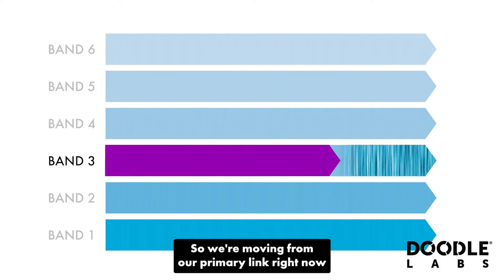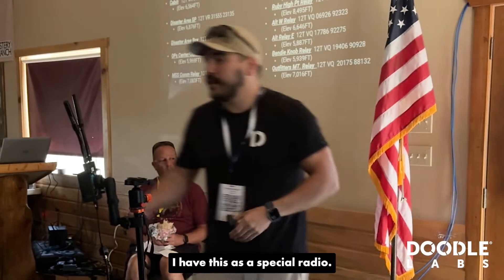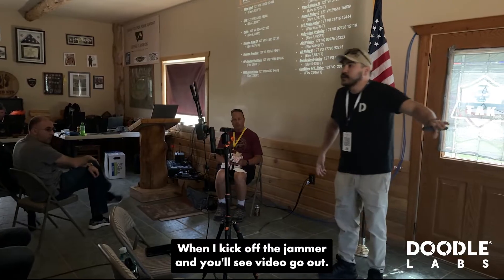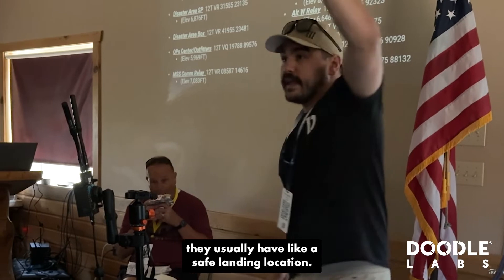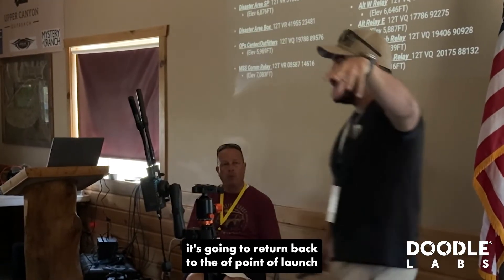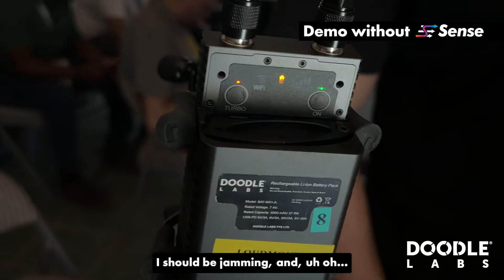We're moving from our primary link right now — 2250 on 10 megahertz. I have a special radio I call 'loudmouth'; I put software on it just to yell and basically interrupt the link. We'll see the link drop out when I kick off the jammer, and you'll see video go out. When drones get jammed, they usually return to a safe landing location, so once I lose the C2 link, the drone is going to return back to its point of launch and just stay there until they figure out what's going on.